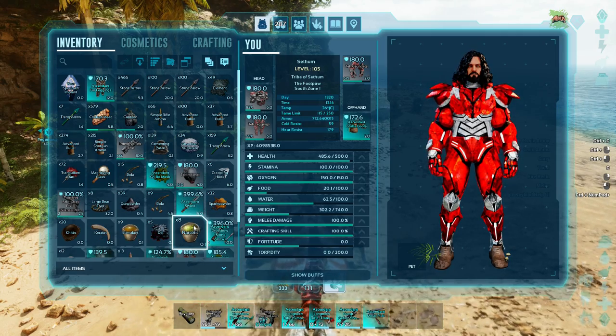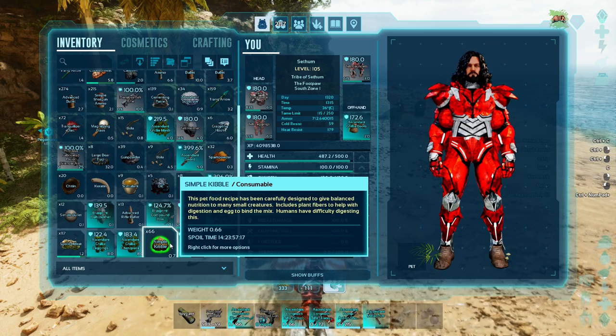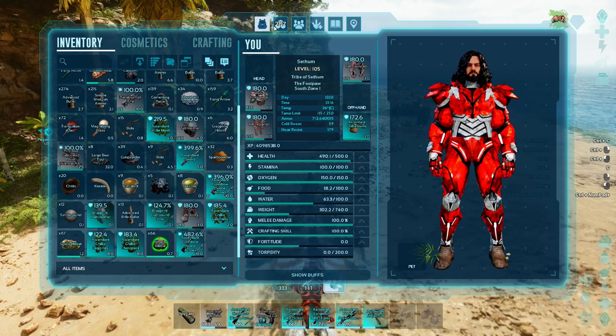First things first, you will need something to knock it out with. I'm going to use a crossbow with some tranq arrows. And in terms of kibble, it likes the simple kibble. You can also use berries and vegetables, but kibble is the most effective with regards to the taming food.